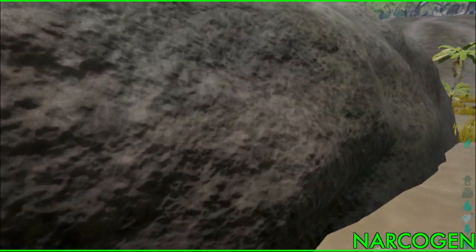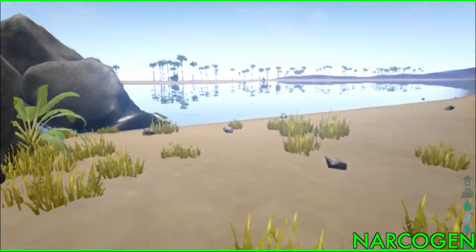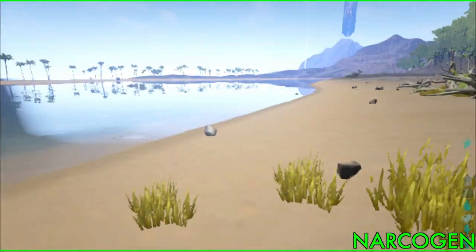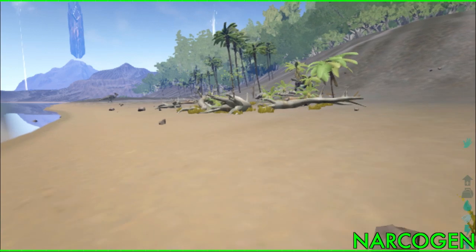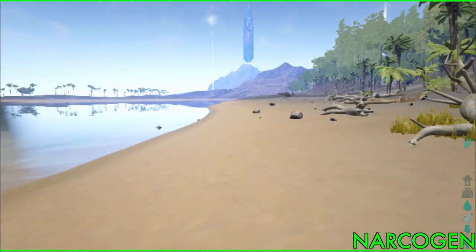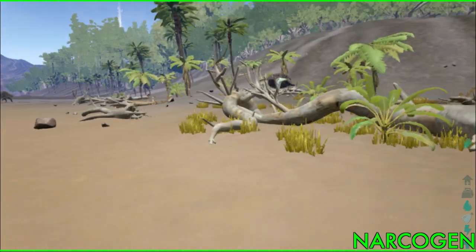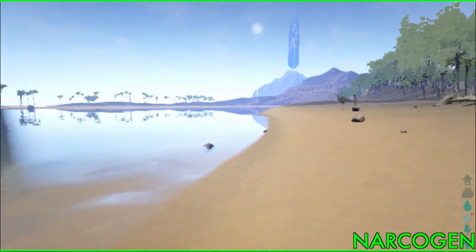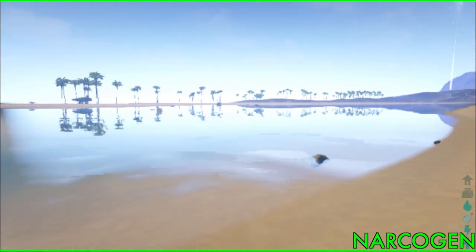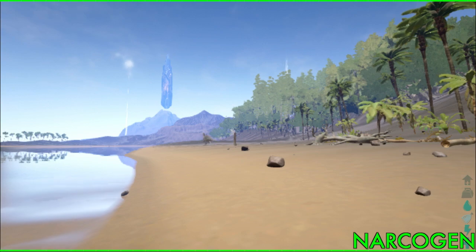The way Minecraft taught you was you would punch things to get materials and draw a little picture like a pickaxe and it made you a pickaxe. This is different — you get experience by punching the tree, then tell it you want to learn to make a pickaxe, then choose it from the crafting menu. The only structures I've seen are these floating tower beacon things — I think I see two, maybe three.